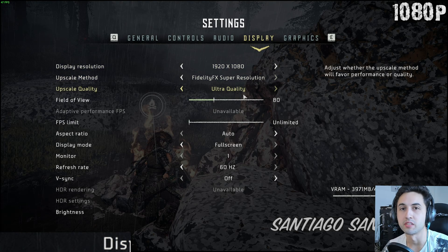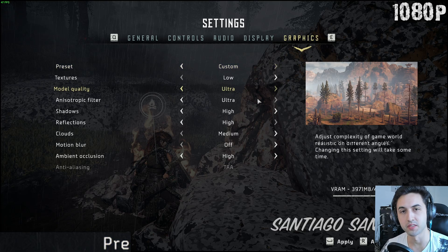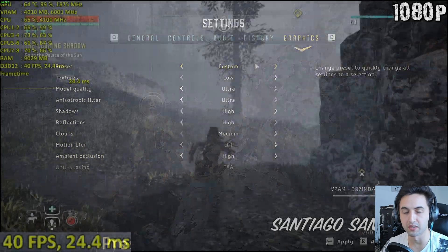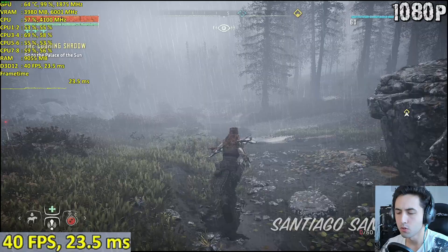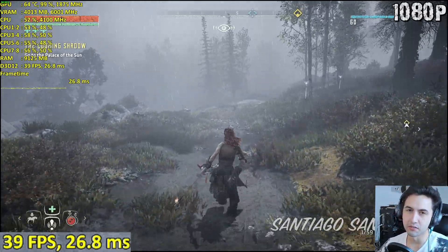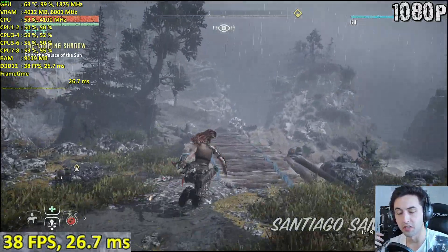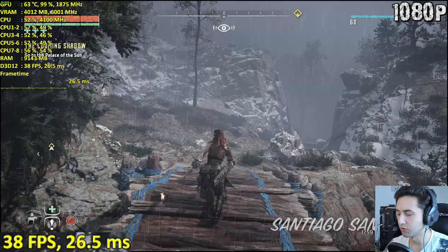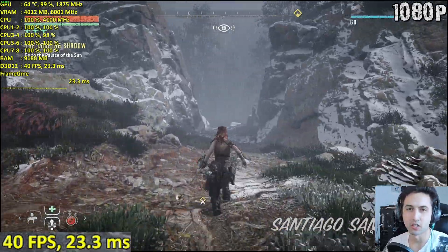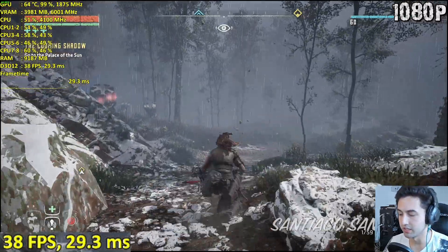Hello everyone, I'm Santiago and today I'm going to be testing Horizon Zero Dawn with the FSR update, or FidelityFX Super Resolution update, which is called patch 1.11. I've been doing a live stream checking out the differences visually between FidelityFX options. They also removed the FidelityFX contrast adaptive sharpening option and changed it for FSR.